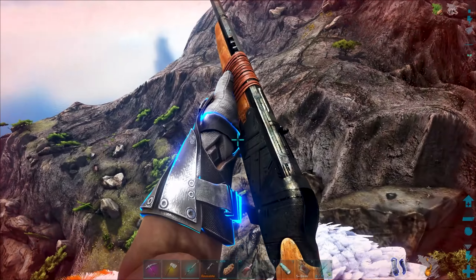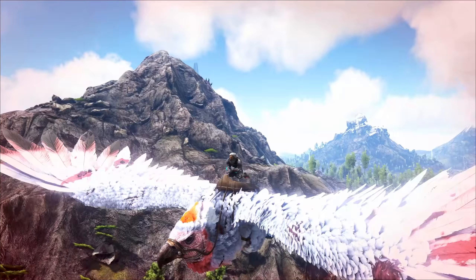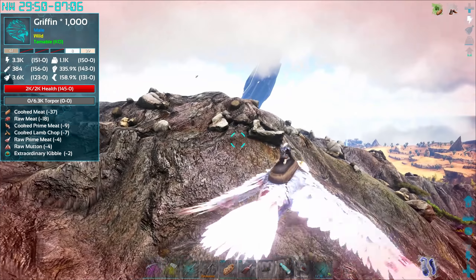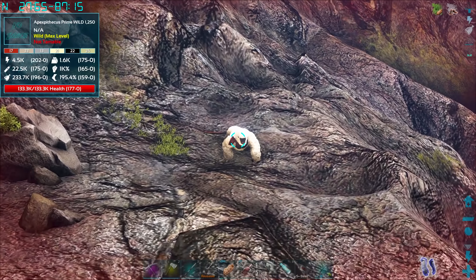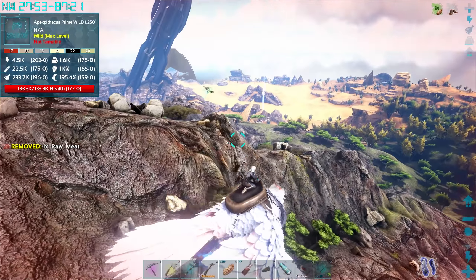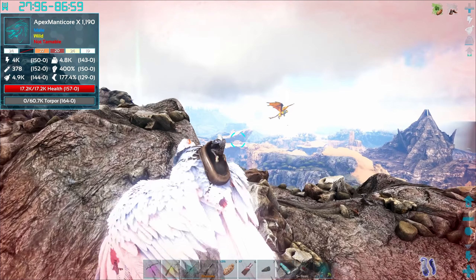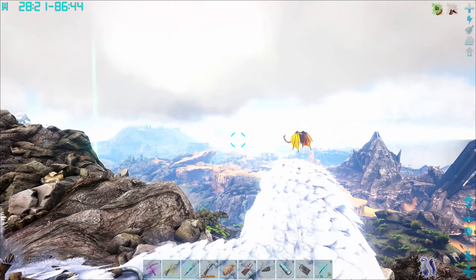I can use weapons from the back of my Argy, so I can just fly around and shoot stuff! I need to find something to shoot. I still want a griffin — that could be pretty juicy. Oh, I thought that was a rock but nope, that's an apex Pithecas Prime. And oh — hello, apex manticore! Should I send my little dudes to fight it? I'm just super cautious — I don't know what will lead to my death.